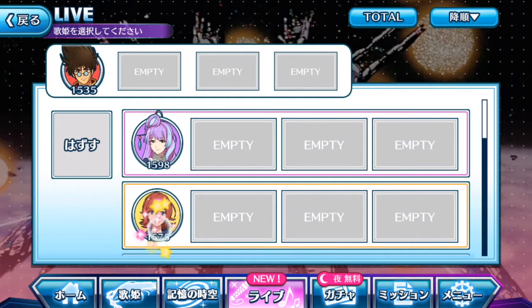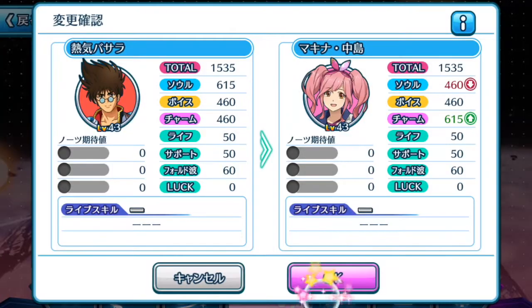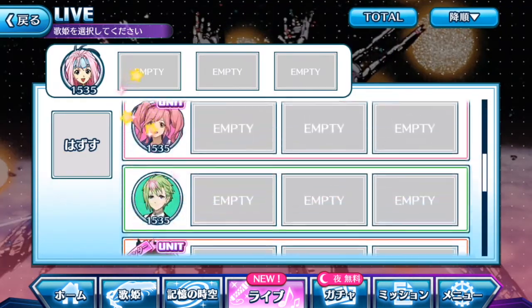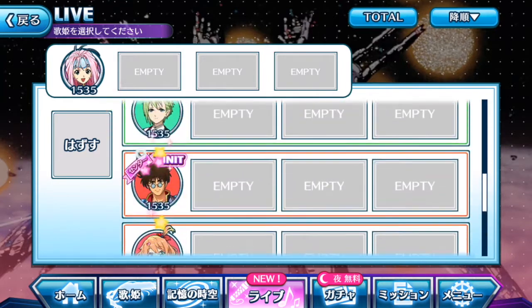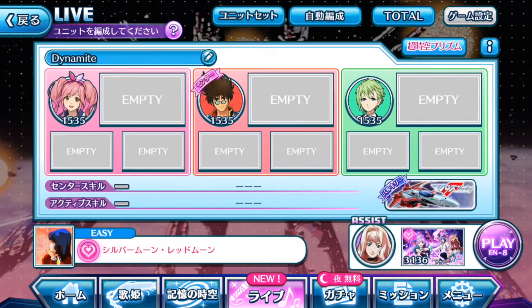Putting Machina and Reyna at the sides with Basara in the center — the man shall lead the way, and he is the only male character out of the whole diva list. This is probably the best fair setup that we have for divas.